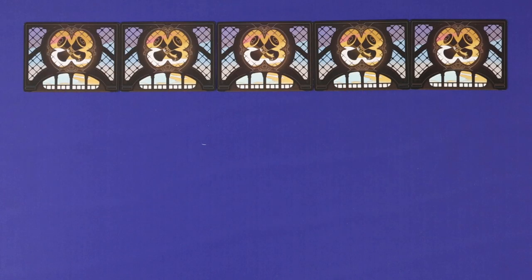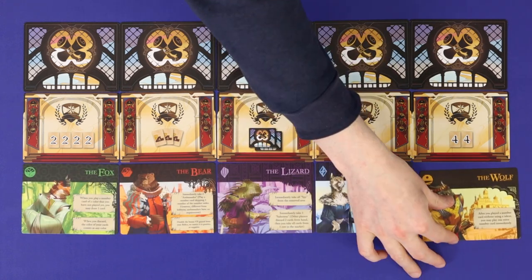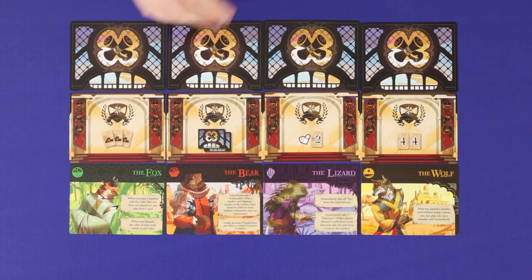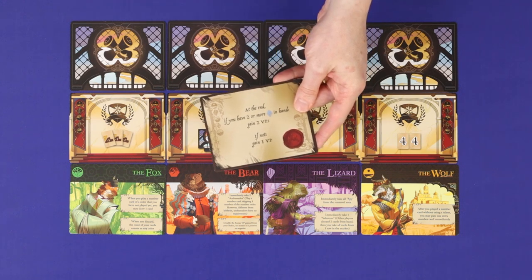Now set up the main play area. Shuffle up the quest cards and deal out five face down. Shuffle up the honor cards and deal out five face up. Shuffle up the colored clan cards and deal out one face up of each color. In the two-player game you'll use only four of each card and need to make sure you don't use the quest that references the color that's out of the game.